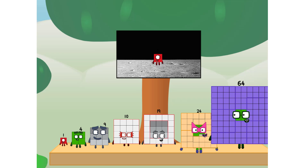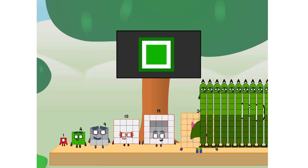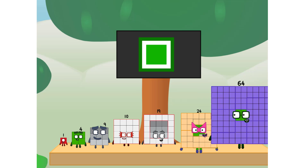Don't worry, little one. I'll take care of this. 64. And I promise — no rockets. No rockets. Square power only.